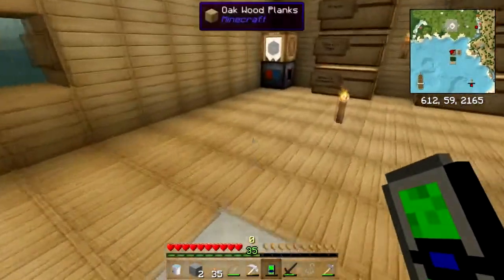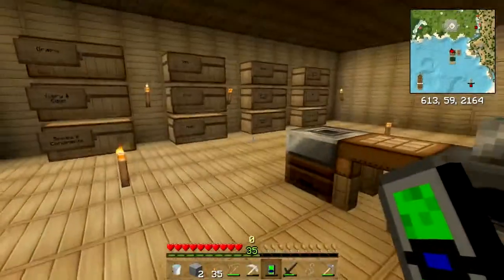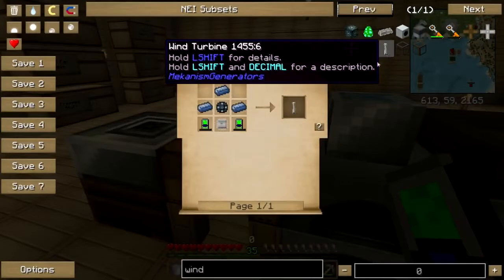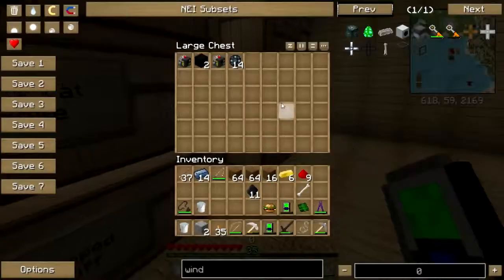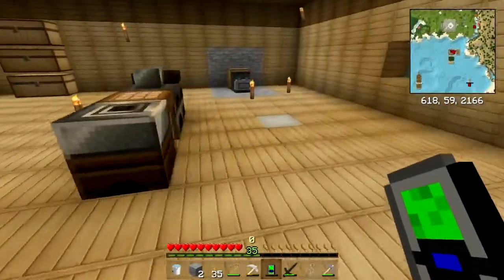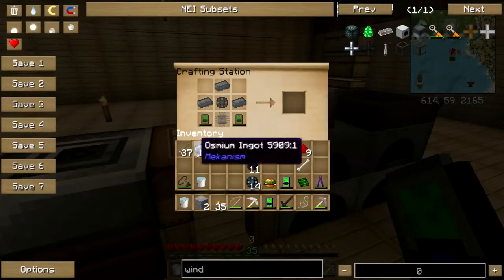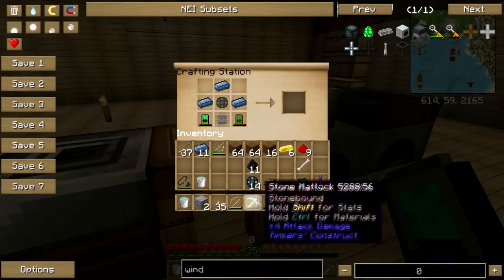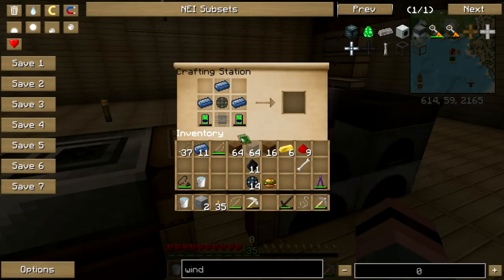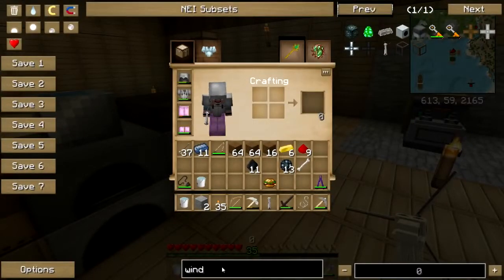That's not bad at all. The rest of that osmium should be done cooking by now - yep. Let's go ahead and get my ghost recipe. I need another one of these, let's just take them all out. Osmium, energy tablets which do not stack, control circuit, enriched alloy - there is a wind turbine. Now there's some more things I'm going to need to actually make this work.